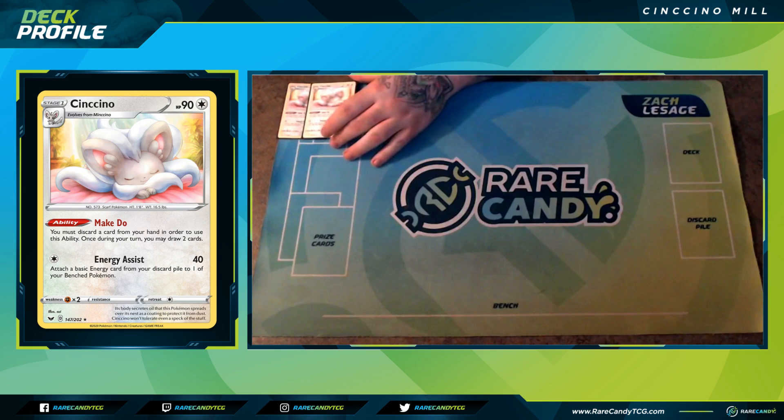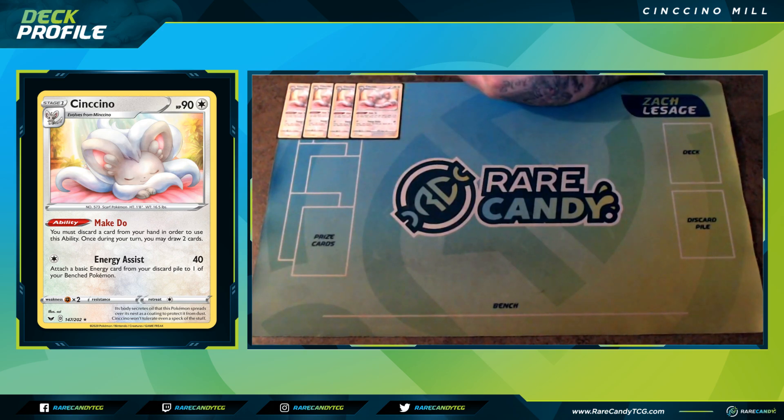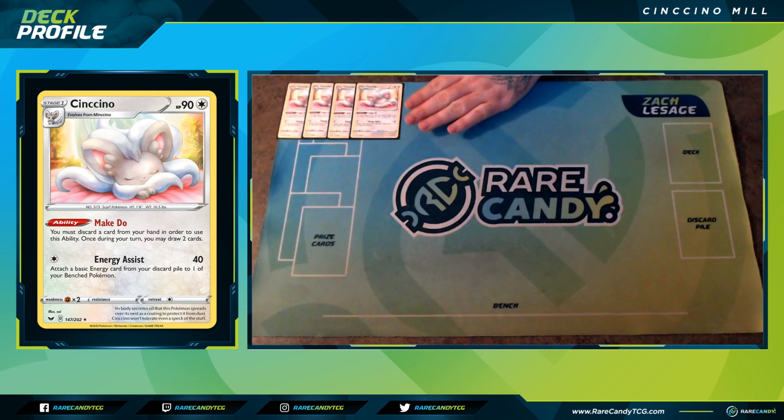Cinccino is mainly played here because its Make Do ability is absolutely busted. If you've played Pokémon for any period of time, you might have heard of Zoroark GX and Trade. Make Do is a very similar thing — you pitch a card from your hand and draw two cards. That allows this to have a draw engine. One thing that makes it different from Zoroark GX is that Cinccino is not worth two prize cards, so if your opponent knocks it out in one hit, it's only worth one prize card.